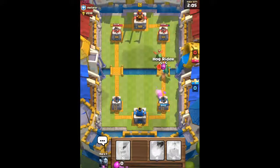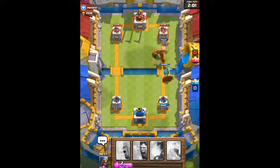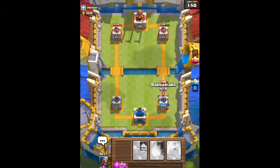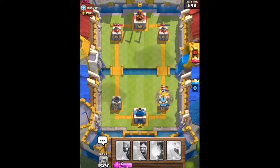We're gonna combine that Baby Dragon with the Hog Rider. While our Baby Dragon is distracting his Baby Dragon, our Hog Rider is gonna go straight for his Arena Tower. He sent out his Mini P.E.K.K.A. — all we have to do is send out our Barbarians and they're gonna quickly take out that Mini P.E.K.K.A.